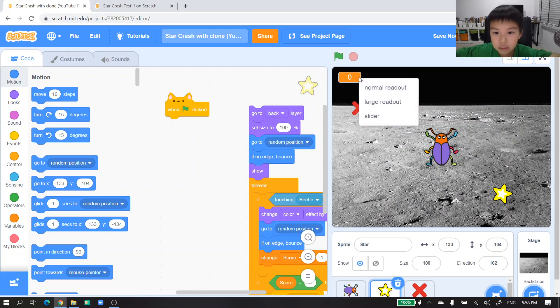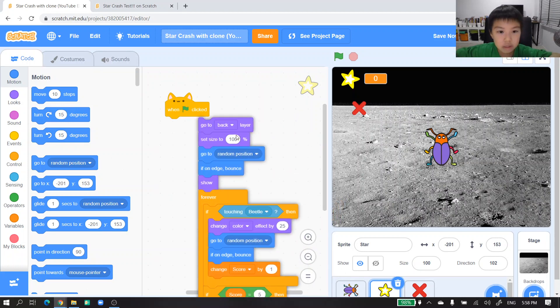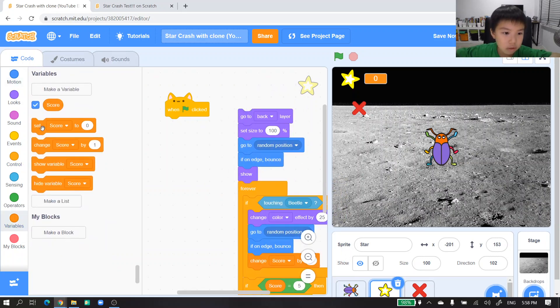The normal one is the same, the slider is the one that's like this — we don't need it. But we need the Large Readout. We put it just here, we don't need to change anymore, and get the star to here. We set score to zero and show variable score over here, but I didn't have it yet so I should put it in.